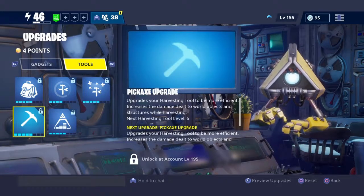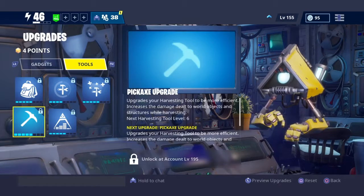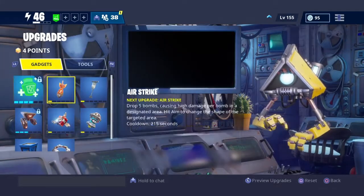Then go over to upgrades, go to tools, and it should say pickaxe upgrade. Upgrade it to as high as you can, then upgrade the rest how you want.